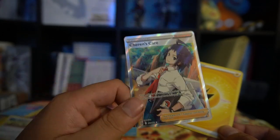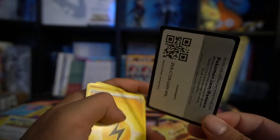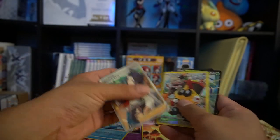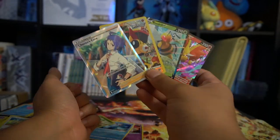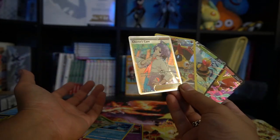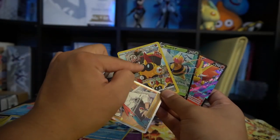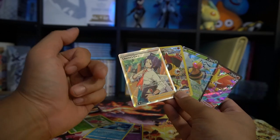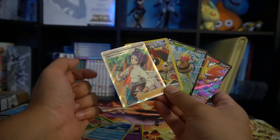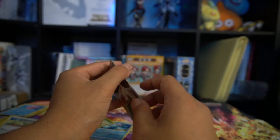Very, very happy about this. The hits of the box — which is actually pretty good in my opinion. I'm pretty sure we don't make our money back, but just getting one of my favorite trainer gallery cards and getting an FA Sharon's Care — I'm super happy. Now let's go ahead and open up the other packs from the other boxes and see if we can get some really cool stuff.